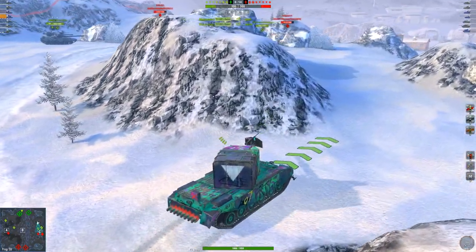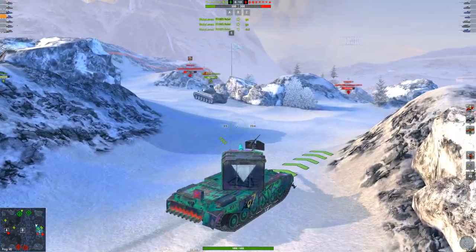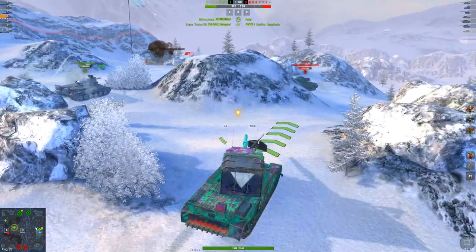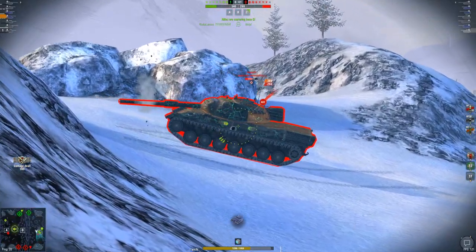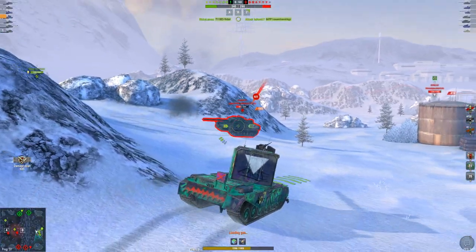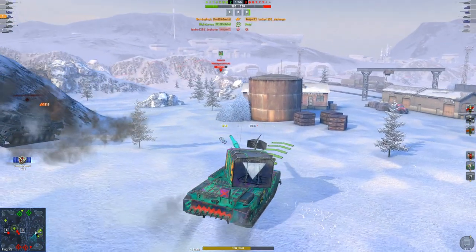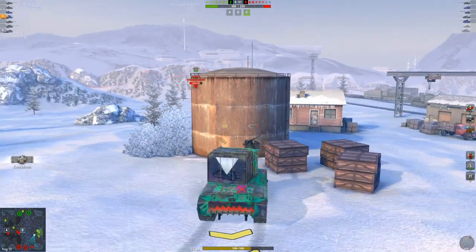I know it's a little risky, but if I can literally get away with a push, it's just free damage. There's the Leopard 1 — here we go, shell reload boost. One shell into the Leopard, two shells into the Leopard, three shells into the Leopard, and dead. That is literally a full health tier 10 medium dead in just a couple of seconds with the 40.05.